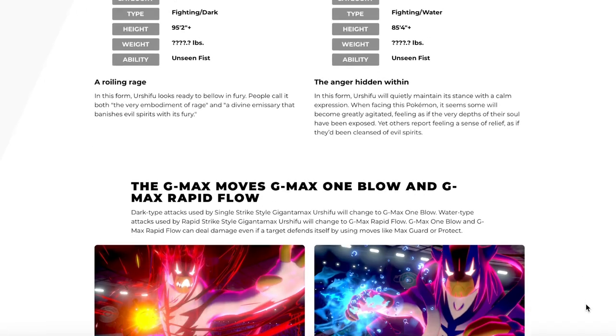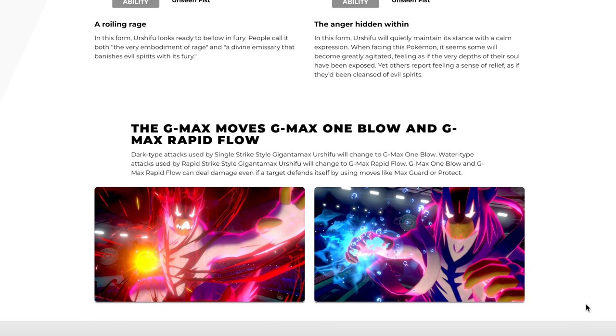To give you a bit more context, here are the details from the Pokemon website. The G-Max Moves are G-Max One Blow and G-Max Rapid Flow. Dark-type attacks used by Single Strike style Gigantamax Urshifu will change to G-Max One Blow, and Water-type attacks used by Rapid Strike style Gigantamax Urshifu will change to G-Max Rapid Flow. Both of them can deal damage even if a target defends itself using moves like Max Guard or Protect.